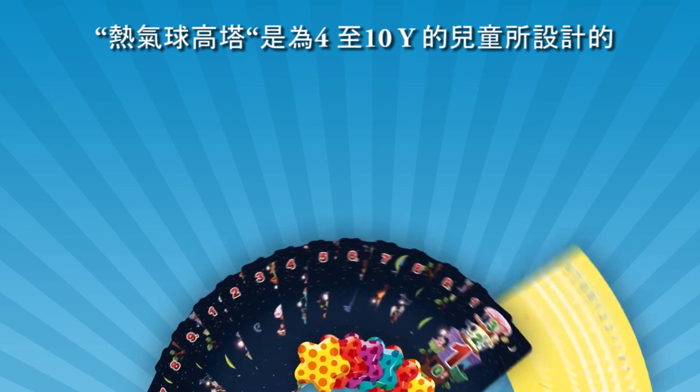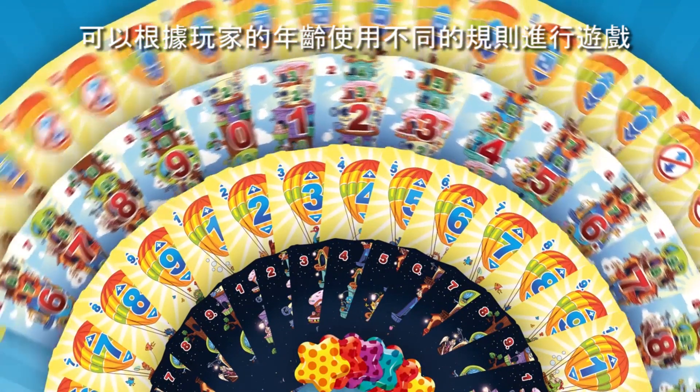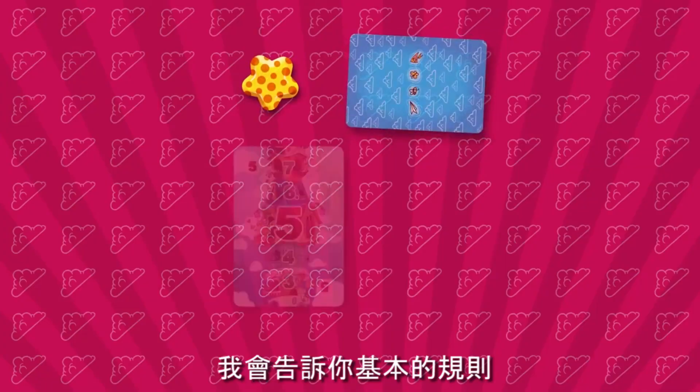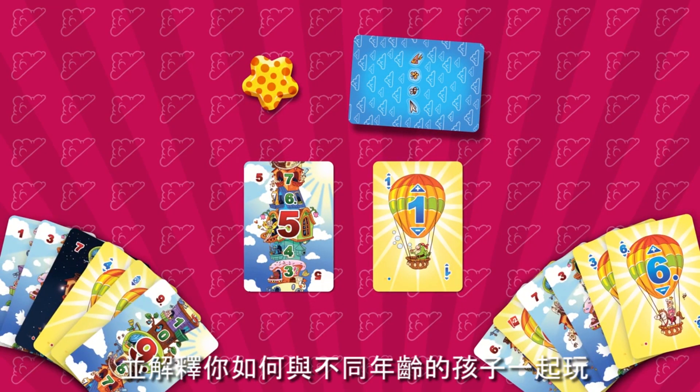NumberLore is designed for children from 4 to 10 years old, and you can play using different kinds of rules depending on the player's age. I'll tell you about the basic rules and explain how you can adapt them for children of different ages. The rules are simple: all you have to do is get rid of all the cards in your hand and receive a rewarding star. The player who collects the stars first wins.